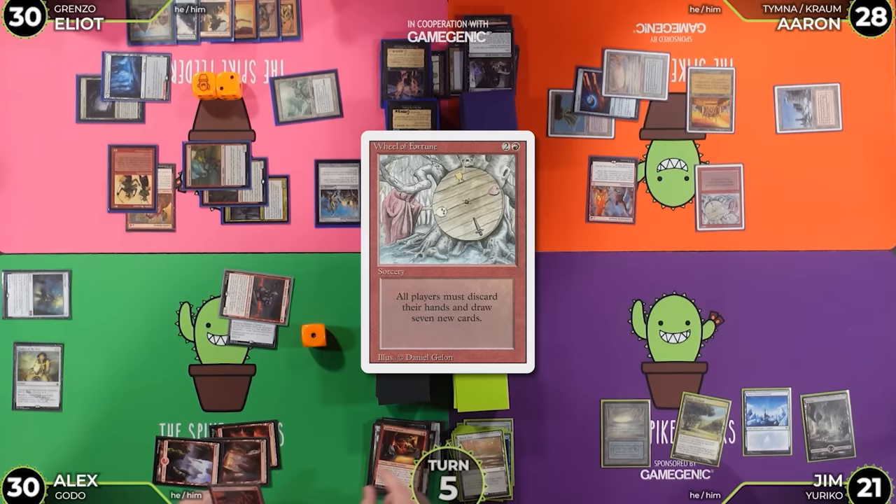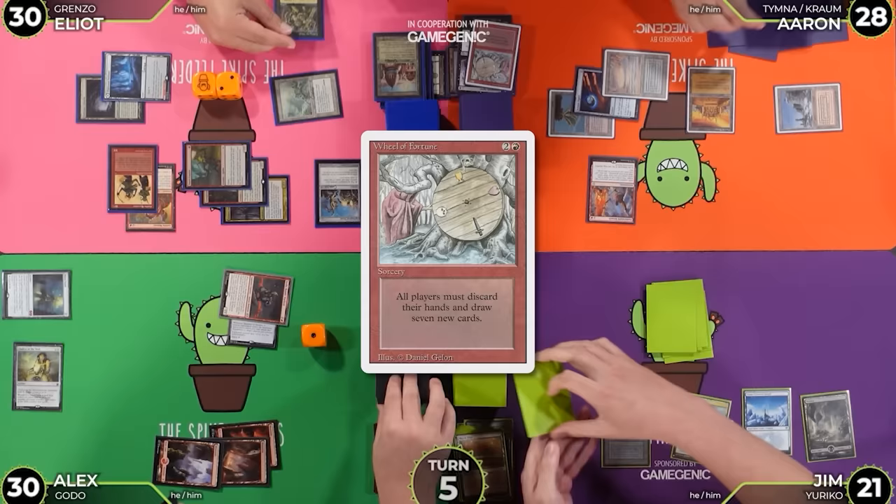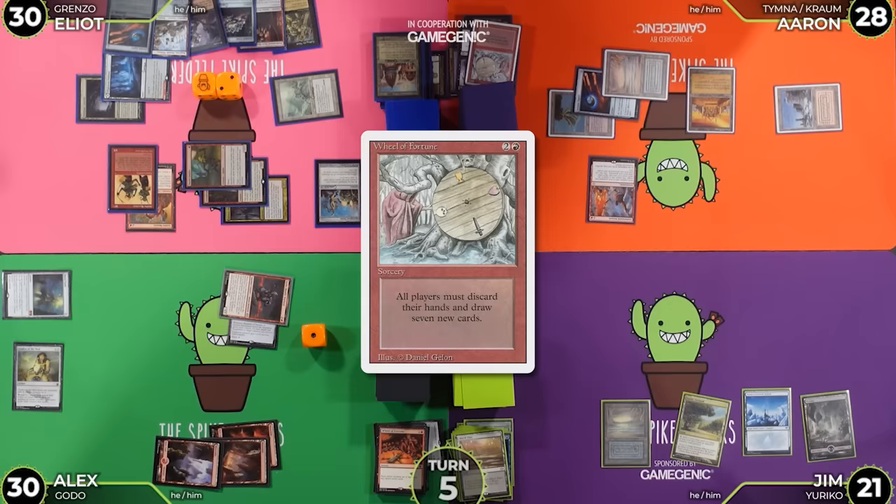These ones that have been face up, and you get to see the next 7 that I draw as well. I've got Culling the Weak, Professional Facebreaker, Jeweled Lotus, Entomb, Ragavan, Arcane Signet, Mana Crypt — and the one on top is a Jeska's Will.